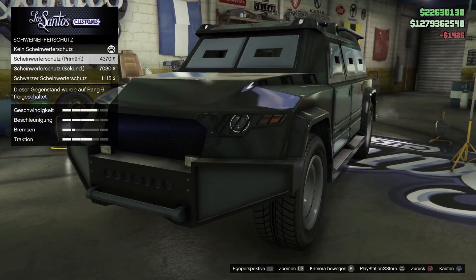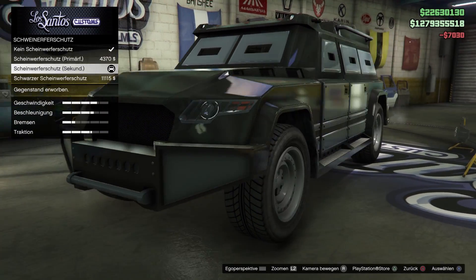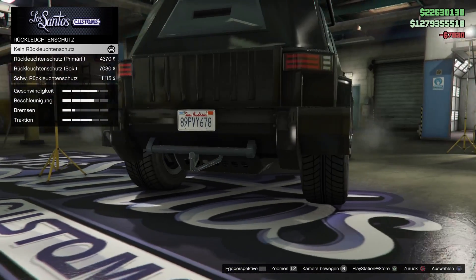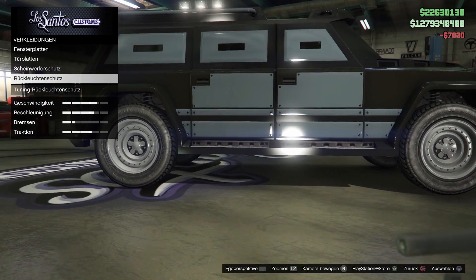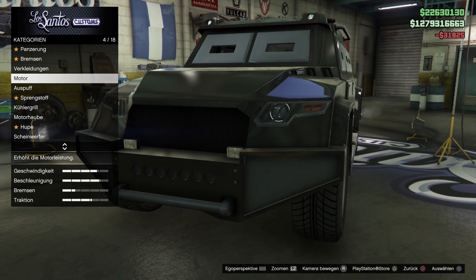Scheinwerferschutz: eine Abdeckung für die Scheinwerfer – primär, sekundär und schwarz. Ich nehme wieder sekundär, weil ich alles sekundär schwarz machen will. Rückleuchten haben wir noch – so ein extra Schutz, ich glaube das ist nur optisch – ich nehme auch sekundär. Das war es beim Punkt Verkleidung. Wir haben noch Motor, EMS – vier EMS-Stufen, das Beste.